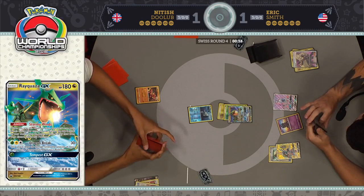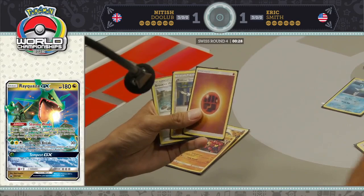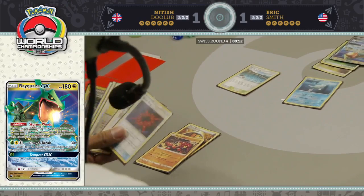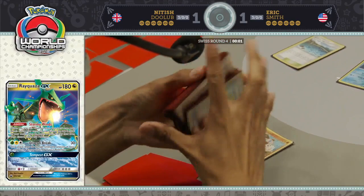Under a minute to go, 30 seconds remaining actually — very little shot of either player winning here, but they're still going to try. They're pretty aware of the clock but you don't know exactly how much time is remaining down to the second. There's Brooklet Hill played right away. I don't believe Nittish's turn is going to end before the clock strikes zero. We're only going to see a couple of turns left, and I could very easily see both players just extending hands as soon as the judge calls time.